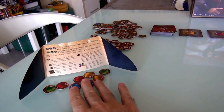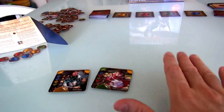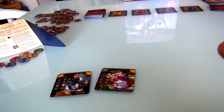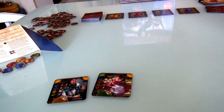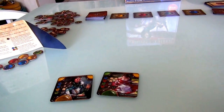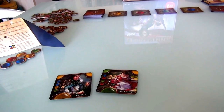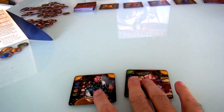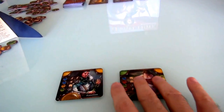Everybody starts with two of each of the four colors. Also, everybody starts with two characters. I ended up with the Poisoner and the Enchantress. The situation is we are Viceroys — competing Viceroys in a fantasy kingdom — and we are trying to weave Machiavellian plots and intrigues, trying to become the most influential person in the kingdom by building what is called our Pyramid of Power. The way we do that is we get a whole bunch of cards over the course of the game and we put them down such that they start to form a pyramid.